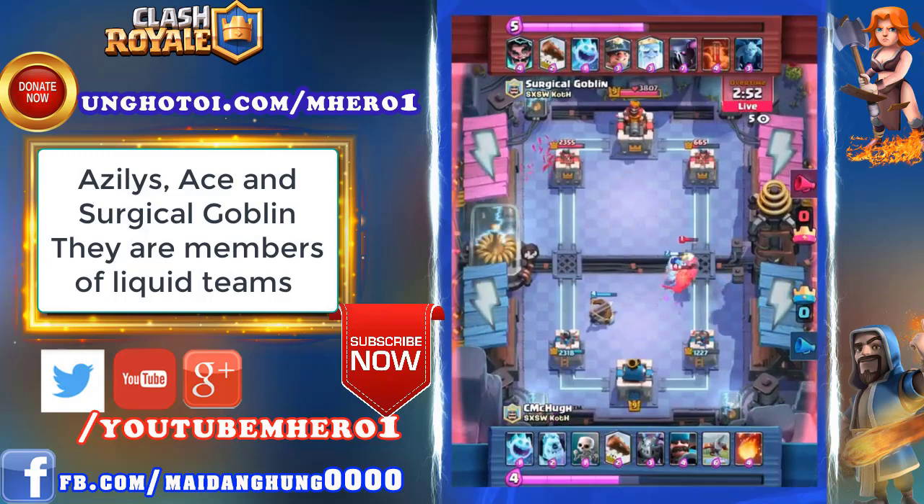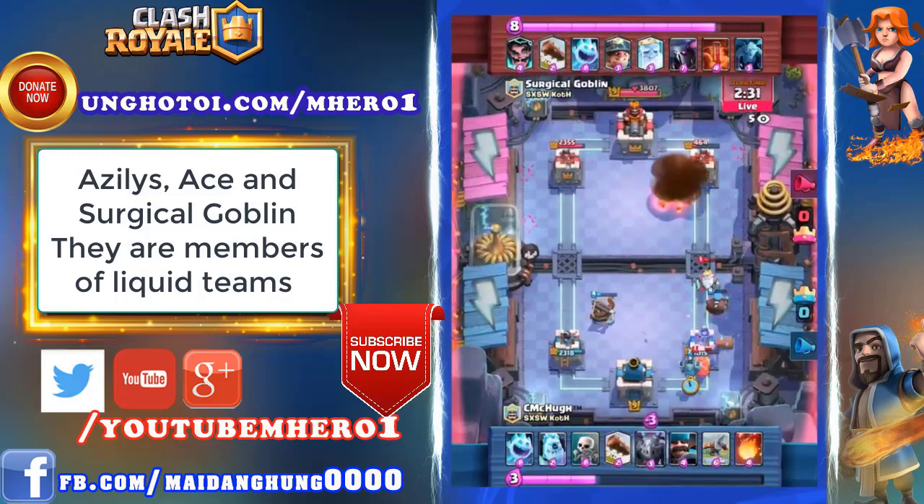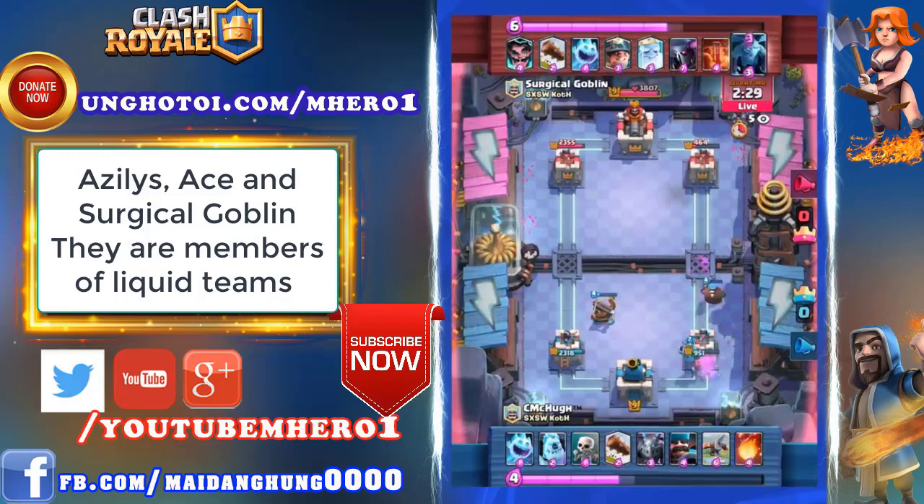Pulls over a bunch of those troops with just some really cheap cycle. Ice Spirit and Skeletons giving him some good value there. Now the Mega Minion will get distracted, won't even get a chance to shoot at that Royal Ghost. Royal Ghost going invisible whenever it's not getting hit off on anything, and the Mega Minion floats on into the E-Wiz to meet his ultimate demise. And it looks like with the lead that Surgical Goblin has right now, all he has to do is just defend and keep these pushes off of tower.